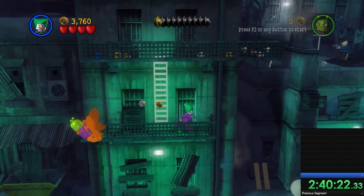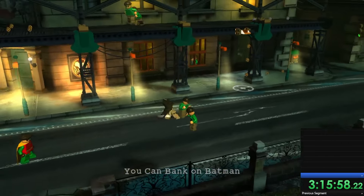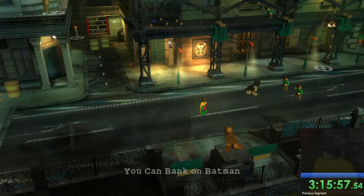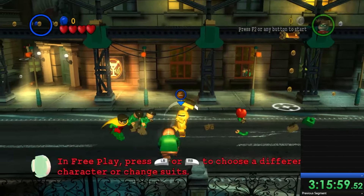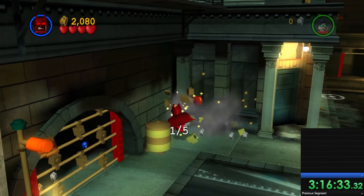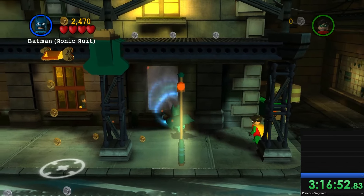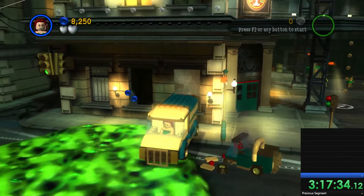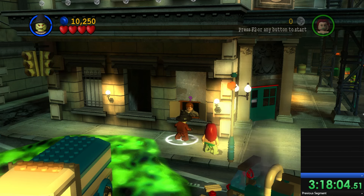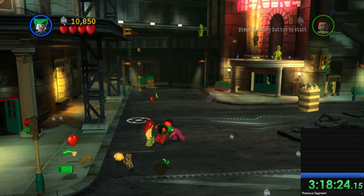Bringing us to free play. Unlike the main game, I'm actually going to go over these levels because this is where it gets interesting — we finally get to collecting, and we can use all different characters in each level. Starting with the first level in the Riddler's Revenge, 'You Can Bank On Batman,' where we already found three minikits the first time around, with the other seven being unattainable without free play. We got the fourth easily with Batman's Sonic suit, and the fifth by using Poison Ivy to walk across the poison and remove the truck.